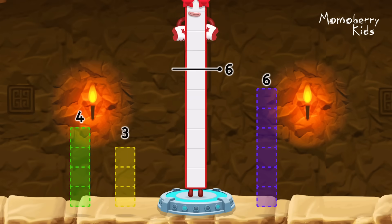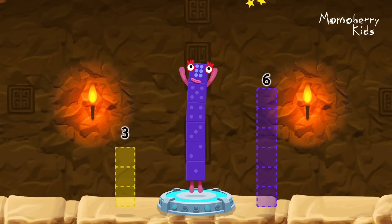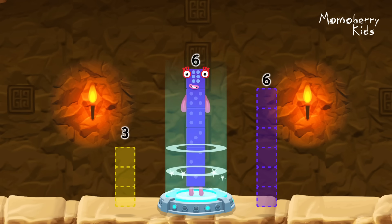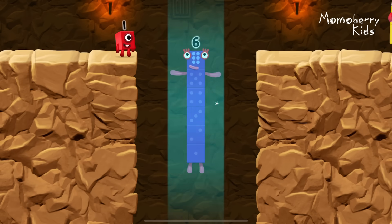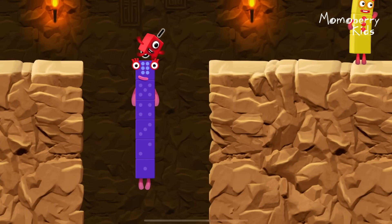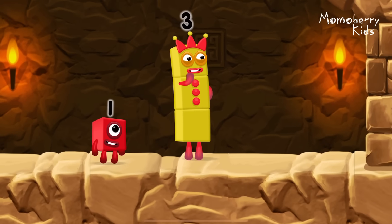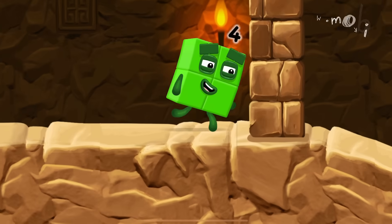Take number blocks away from ten to leave six. Four — correct! Ten minus four equals six. I am six in the mix! I think three might need one's help to get past that hole. Oh yeah!